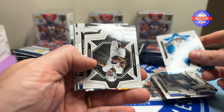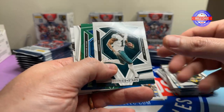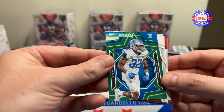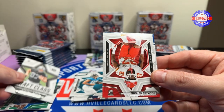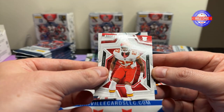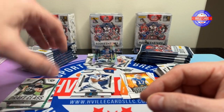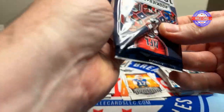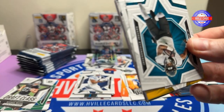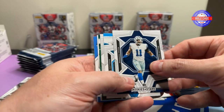We got DJ Chark, Josh Jacobs, Derrick Henry, Christian Watson, AJ Brown. A green Brian Branch rookie. Josh Allen Standing Ovation. Michael Mayer Draft Class. A Kamari Conner and a Josh Downs. Travis Etienne, Najee Harris, Micah Parsons, DJ Chark, Josh Jacobs. Ooh, another green — Jalen Hurts.